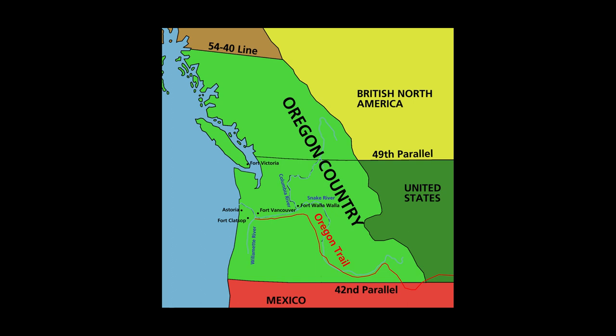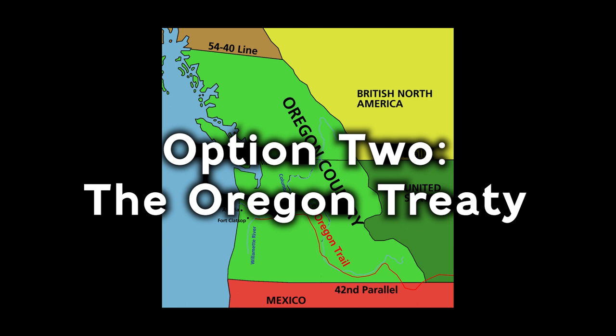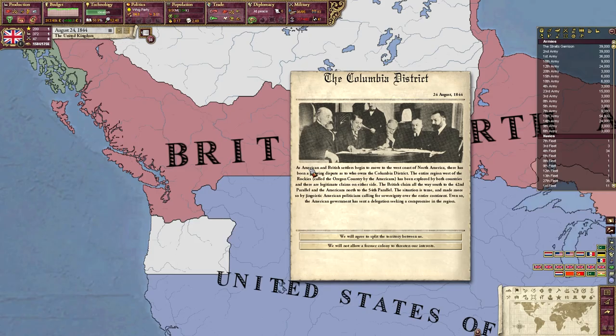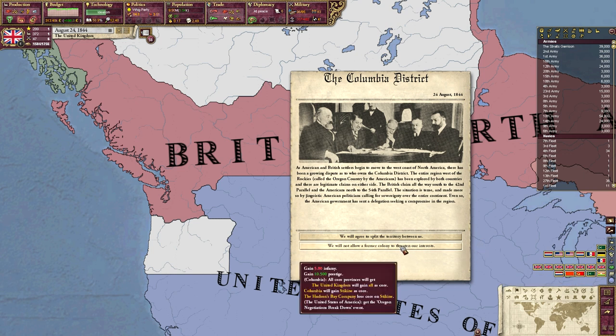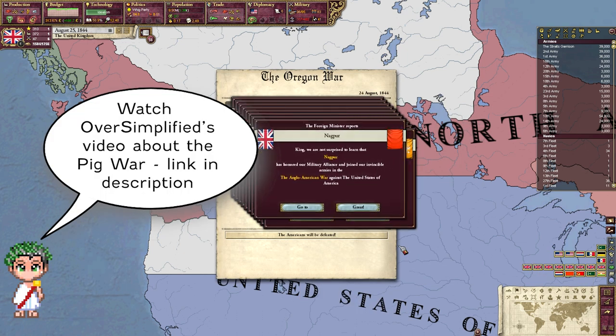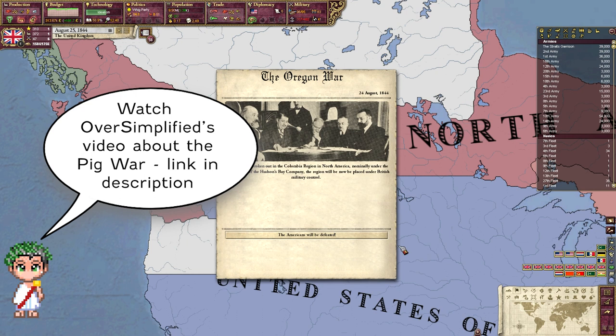Then there's the Oregon Treaty of 1846. This was the drawing of the borders between the USA and British Columbia in the North West. In-game, you can actually go to war over this by declining to sign the treaty with the US, but once again it's unrealistic that a full-scale war would have erupted over this land in the farthest corner of the British Empire. Yes, there was the Pig War too, but it was merely a border dispute and would have never evolved into a full-scale war.